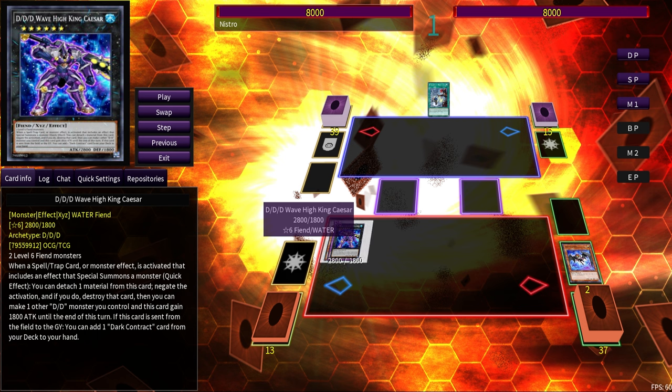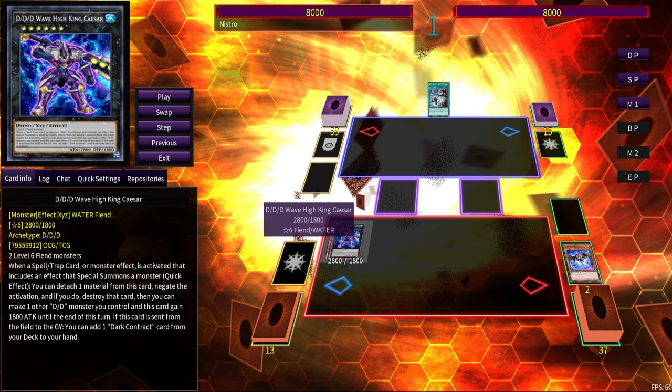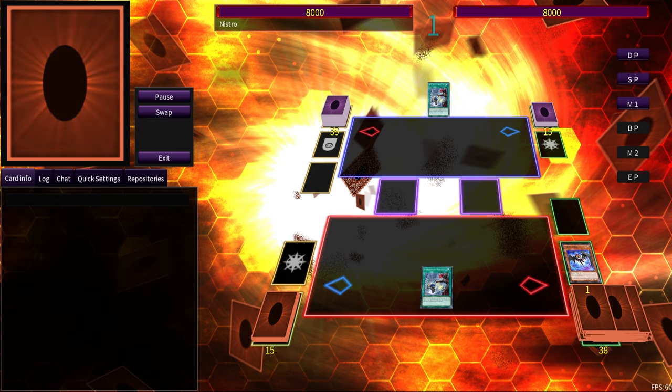If you don't know what Caesar does: it negates a card that says 'summon' twice per turn — that includes Nibiru. So if you draw a Tract, you have a one-card line into a Nibiru negate without using your Normal Summon. So what else can Tract do?